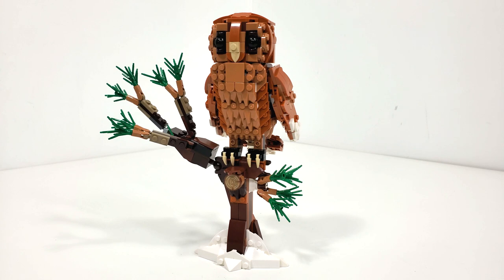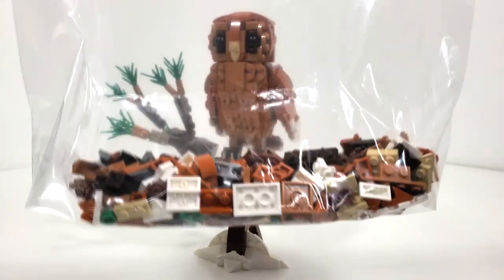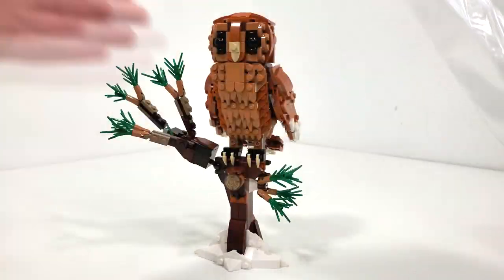To start off our alternate builds, we have the red owl perched atop a tree branch. Gosh, this is beautiful. I think this was definitely the best way to start, just to show that all three of these builds are going to be fantastic. What they did here is just extraordinary, and I really think this is a set I may end up getting more of to display all the alternate builds.